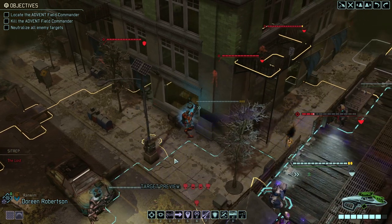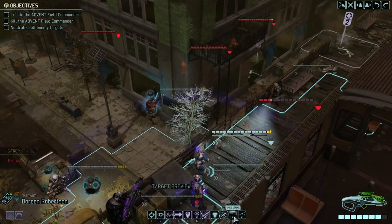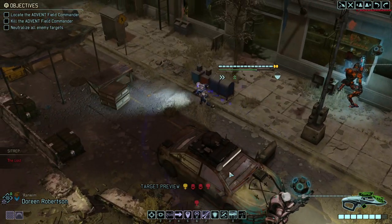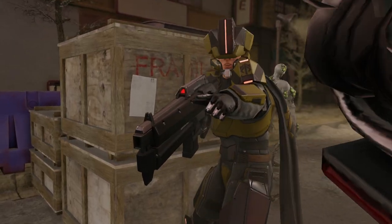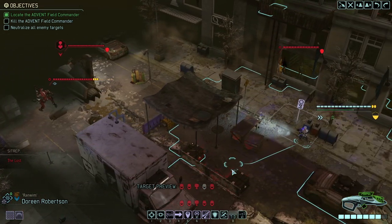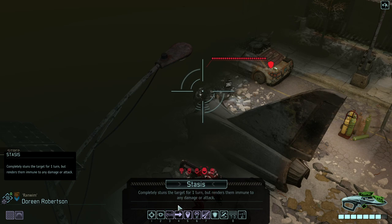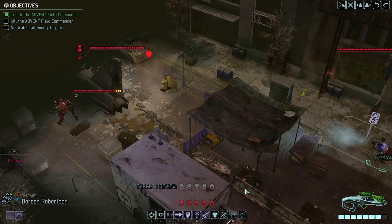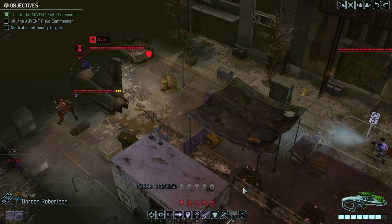I want to hit this guy really, really hard. We're repositioning. Oh, I see what was happening — we got ourselves in a situation where that was a graphical bug. But things are just getting weirder and weirder. Let's stasis this guy — don't want him to move anywhere else. Problem solved for now.